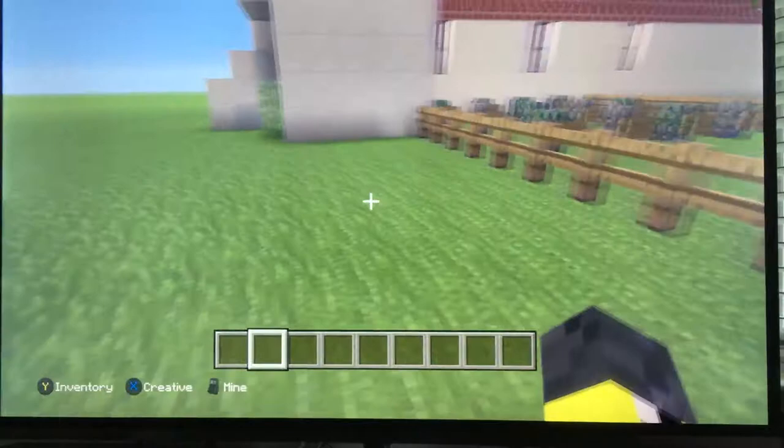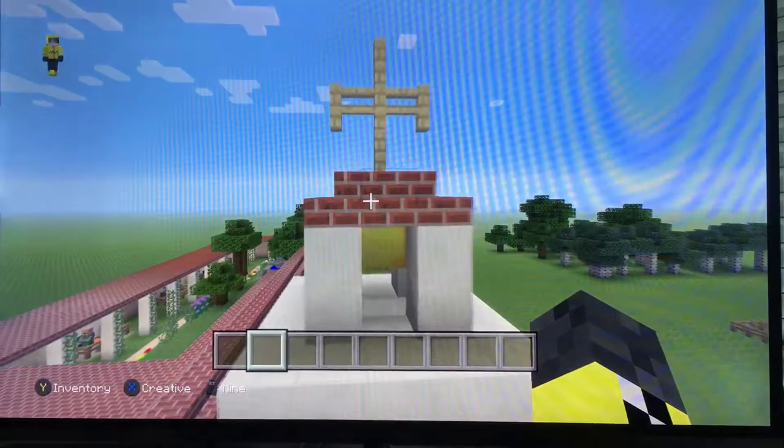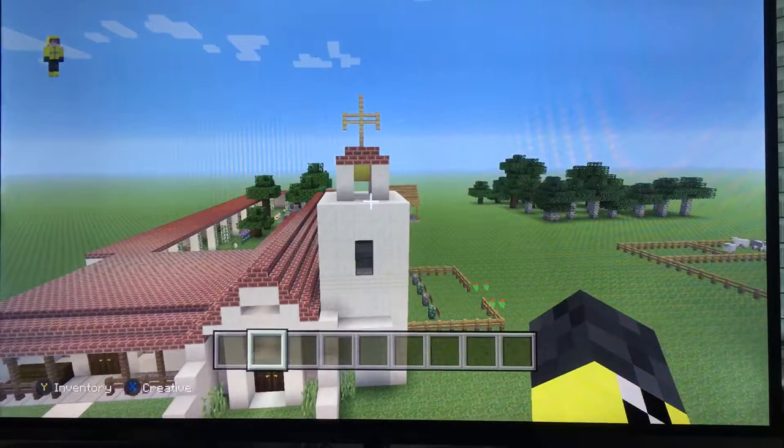And that was my Mission Santa Cruz. There's one more thing, which is fun — and it's a bell tower. Everyone loves bell towers. Up here is the cross, and right here is the bell. When it rings, it tells people to get up and go to church, or go to work, and tells them what hour it is. Hope you guys enjoyed it!